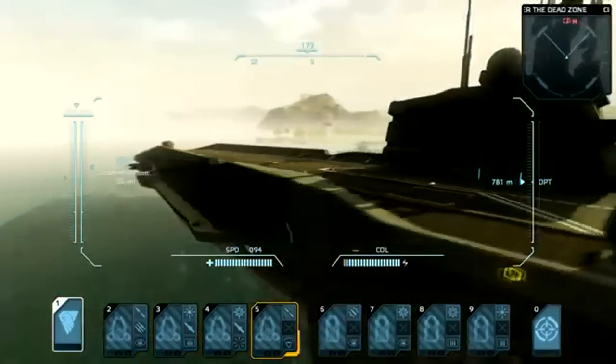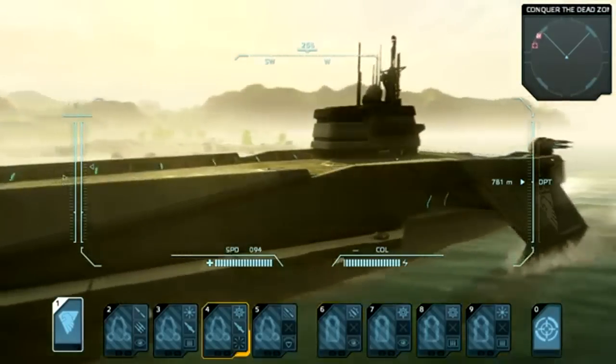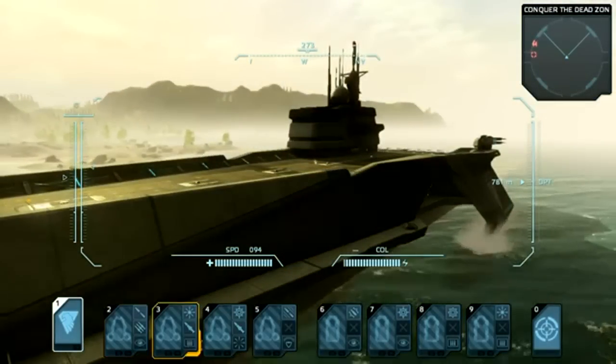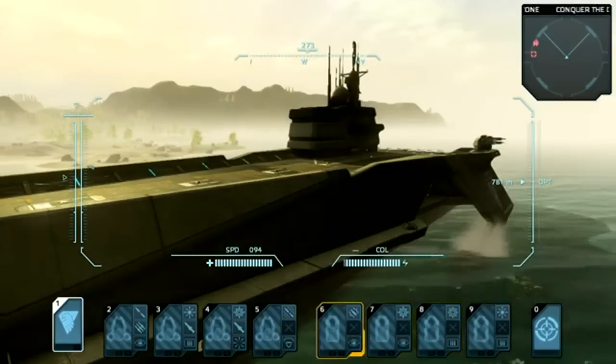As you may have noticed, the icons on the bottom of the screen indicate units I have onboard the carrier. These are the VTOL-capable aircraft and the amphibious all-terrain assault vehicles, designated the Manta and the Walrus respectively.